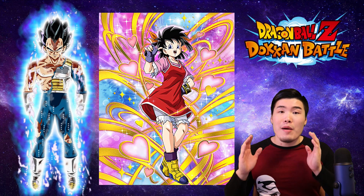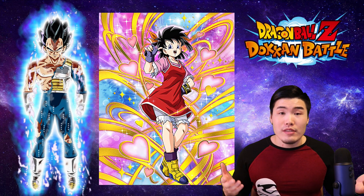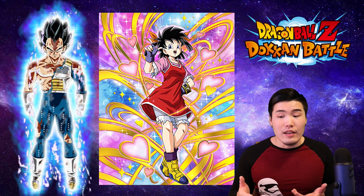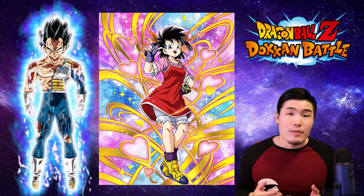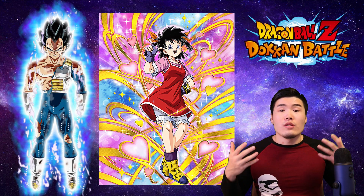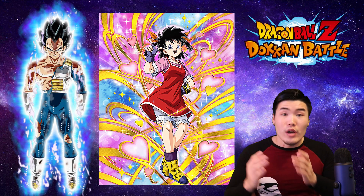And lastly, we have INT Pandel. She gives all allies Attack +30% — no defense buff, but 30% is still really solid. If you don't have the ones listed before, consider using her as well. The cool thing about all these supports is that they are all also in the Hybrid Saiyans category, so they will get the 130% to 170% buff as well.